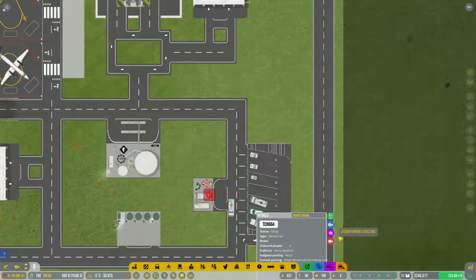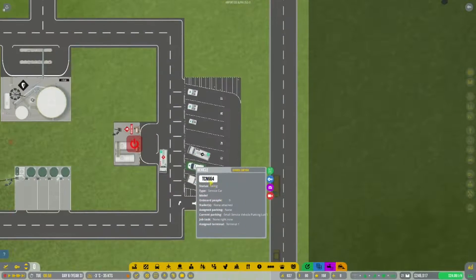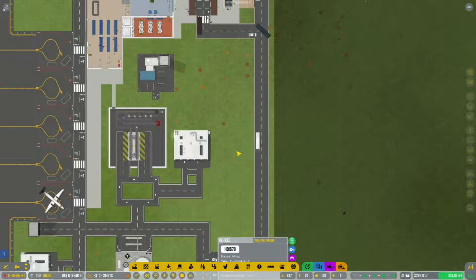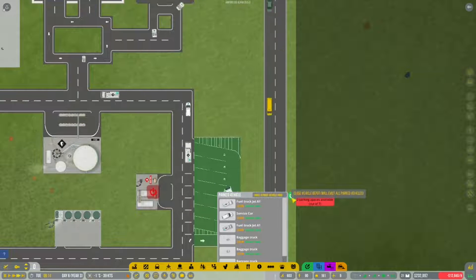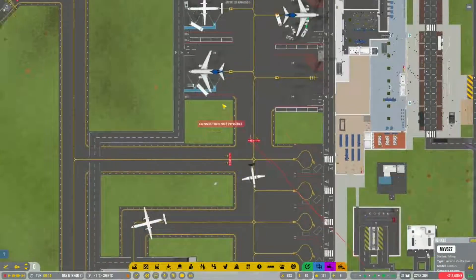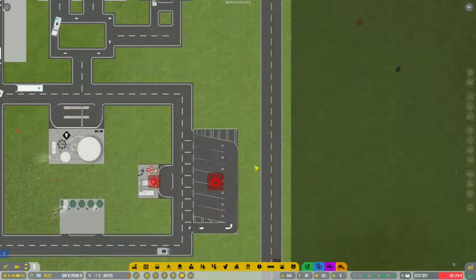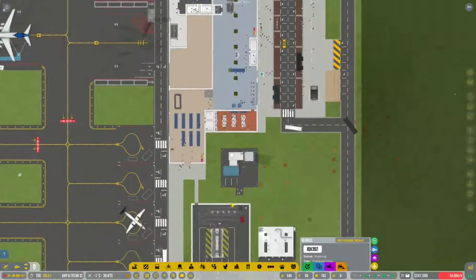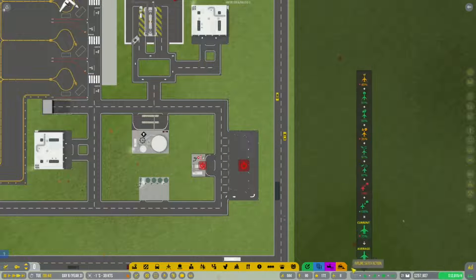Moving vehicles to the new depot: service car, move up over there please. The small fuel trucks - two of them - can move in over here as well. Why is the bus parked all the way out here? Bus, park over there, thank you. Now we'll close this old depot. You're closed - and probably don't need to be assigned over there either. Now we can go ahead and demolish all of this stuff.